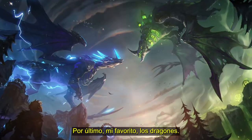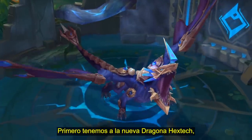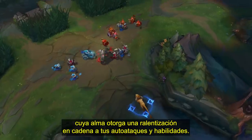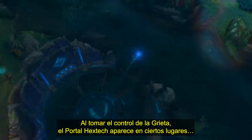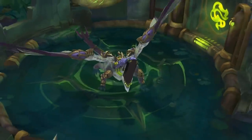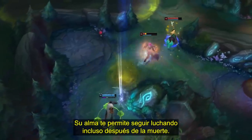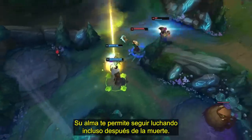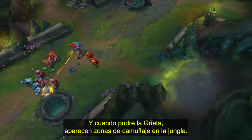And finally, my personal favorite — dragons. First up is the new Hextech Dragon, whose soul gives your autos and abilities a chain-slow effect. When she takes over the Rift, Hextech gates appear in set locations that transport you around the map. And then there's her sister, the Chemtech Dragon. This dragon's soul lets you keep on fighting even after death, and when she putrefies the Rift, camouflage zones appear in the jungle.